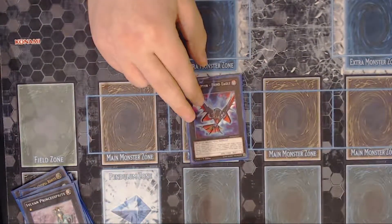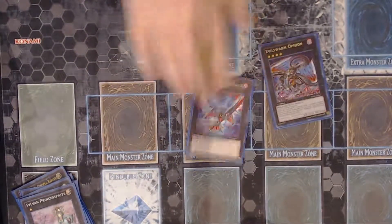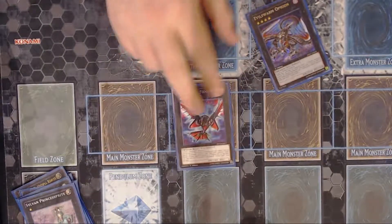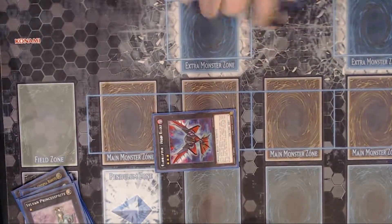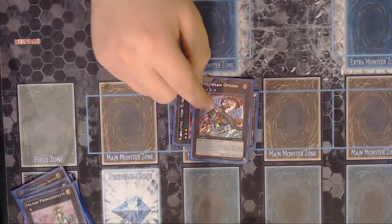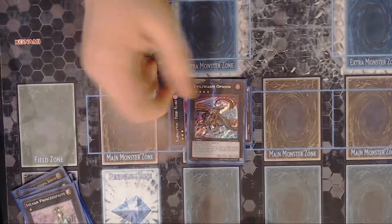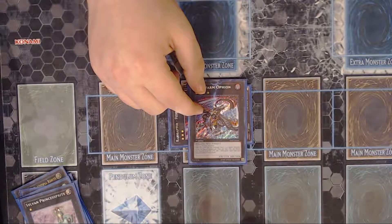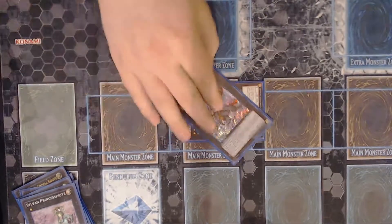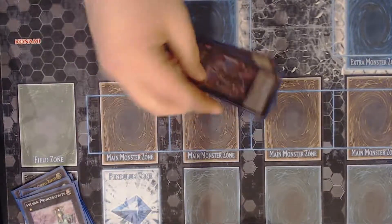Raid Raptor Fiend Eagle — this card is only here so you can summon Evilswarm Ophion. If you had Phantom Knights Rank-Up Magic Launch in your hand and the Lastrix, you tribute Lastrix to summon Fiend Eagle and then go into Ophion. The great thing about your deck is the only monster that Ophion would prevent you from getting out is your BLS, and that's it. For anyone who doesn't know, Ophion says when he's on the field neither player can special summon level five or higher monsters. Ophion's pretty busted. I have a buddy — you already saw Chase's deck profile on the channel, he loves Evilswarms — so I think it's kind of fun that I can use Ophion as well.